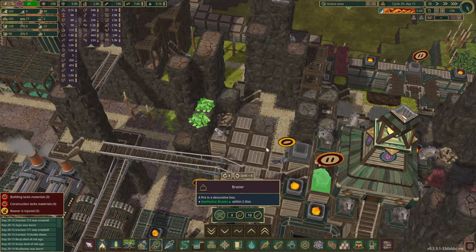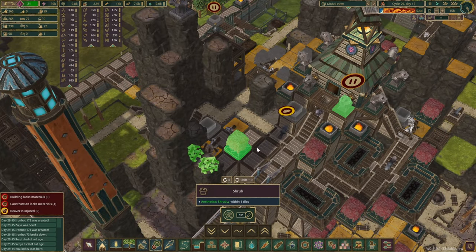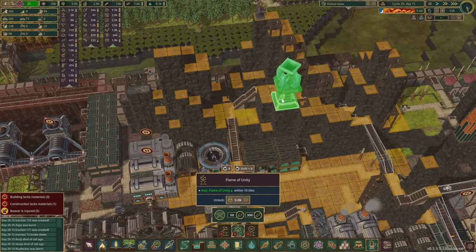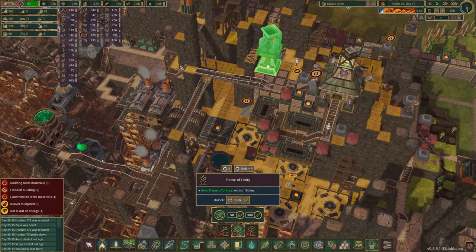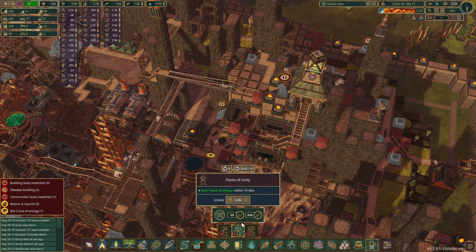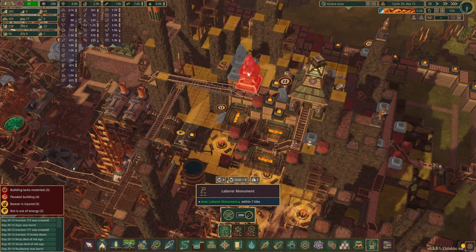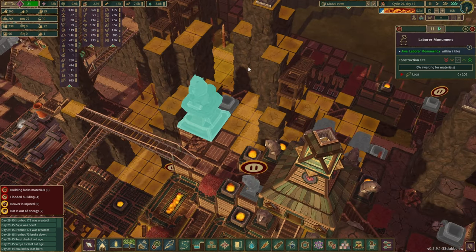This area is looking a little bit empty. I think we might have a rough idea on what we want to do here — and that would be the monument. The flame of unity would be cool, but I feel like that might be more suitable somewhere else. This one takes 50 metal and 300 — well we don't have the blanks just yet. What about this one? We've got tons of logs so I guess that's what we're going to do here — yep 1000 science points. Off you go, highest of priorities. They should get this done pretty quickly — we've got 14 beavers that would like to work for us.